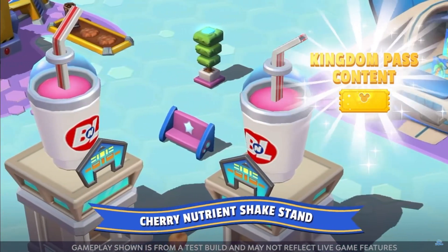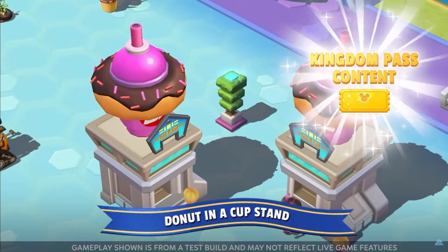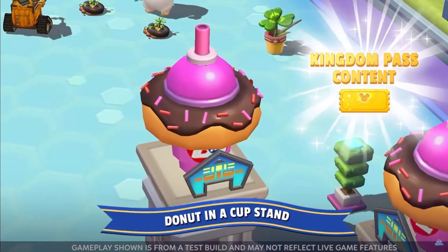I like it. However, if your Cherry Nutrient Shake isn't hitting the spot, you can always count on the Donut in a Cup concession stand to find you a flavor experience that will make your taste buds dance. When was the last time you guys saw WALL-E? Put it in the comments.